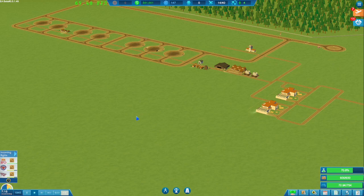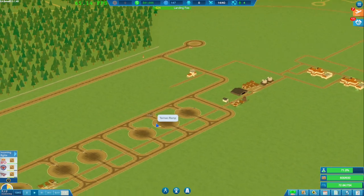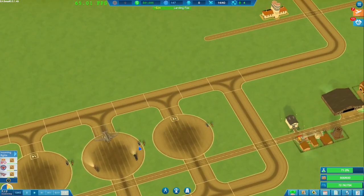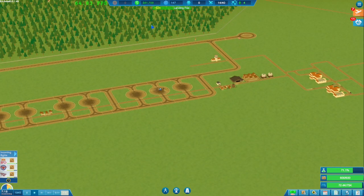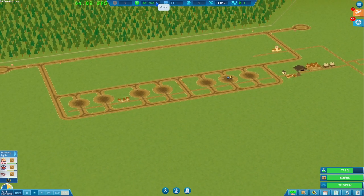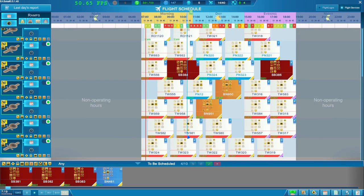Hello everyone, welcome back to the channel. My name is Inside a Gamer, welcome back to Skyhaven episode 14. I skipped a day and done a little bit of research. I've added airlifts for the cargo — they're not doing anything yet. I made about another 40,000 and paid off one more loan. Making about 50,000 a day currently.